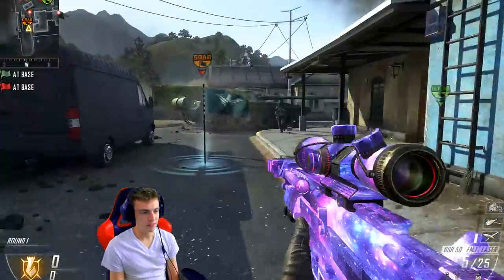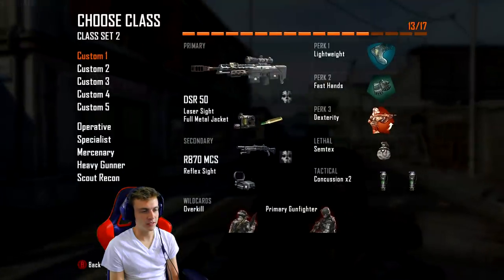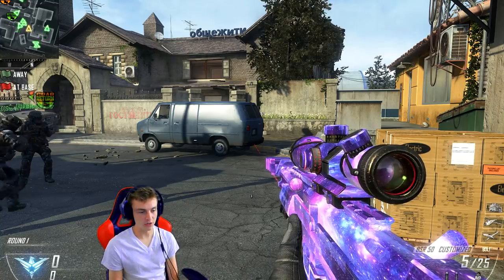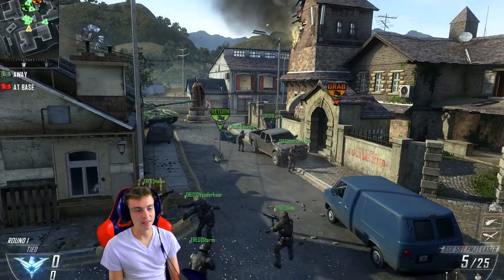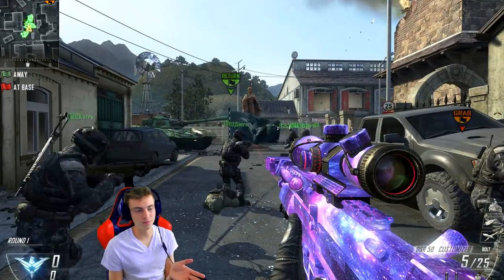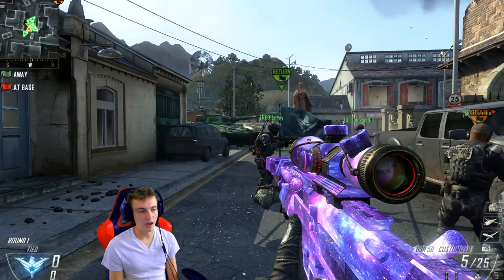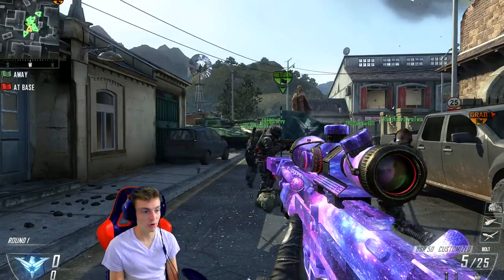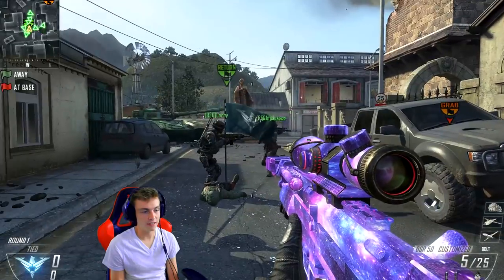We're going to get the bots and put them to mid and show you just really basic what you should be doing. I run on default controller layout. My sensitivity is always 14, and this is what I recommend most at the very start: being able to look into a position and be able to 360 to where you're at least in the crosshair. Keep practicing this — the closer you can get to the flag the better.